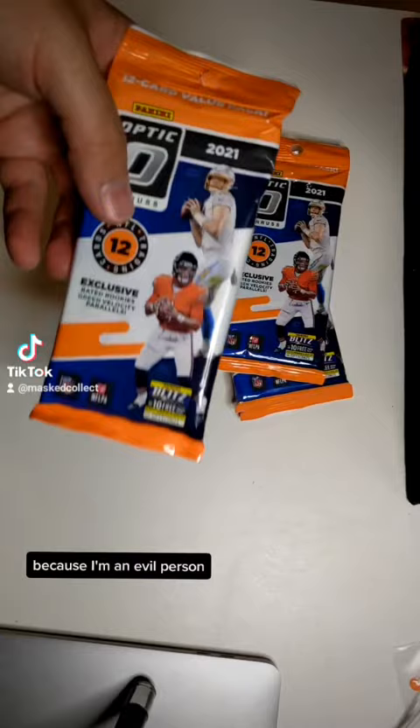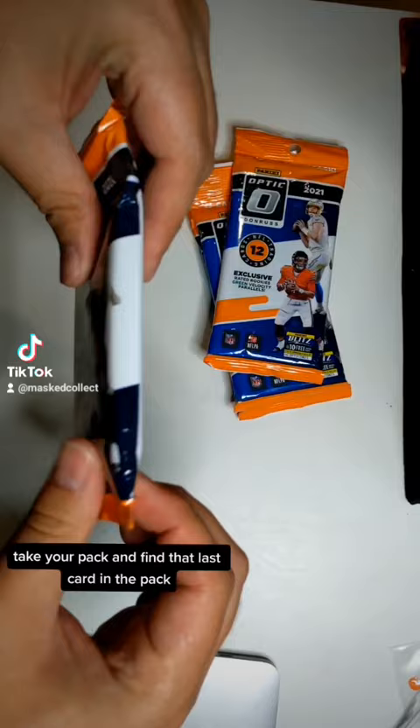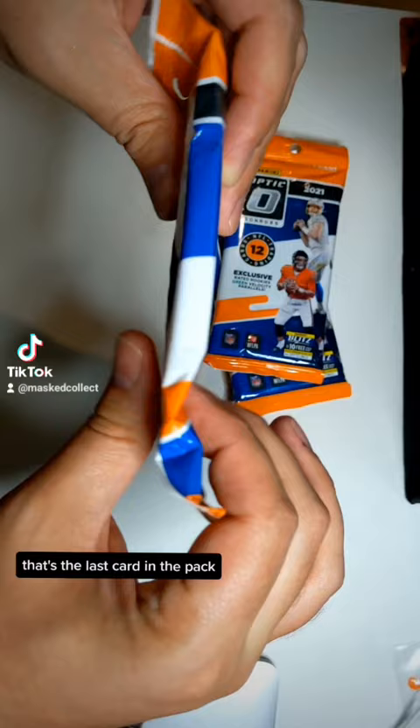Because I'm an evil person and I have a hole in my soul. Step one: get a value pack. Find them at Walmart, Target, online, wherever. Step two: take your pack and find that last card in the pack by feeling around a little bit in the back. You'll be able to kind of latch onto it and feel it right there. That's the last card in the pack.